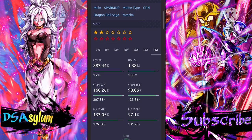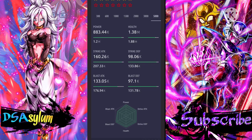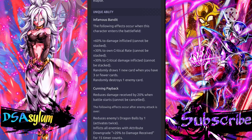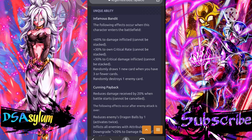Yamcha did not get the same treatment — he's green. At two stars, level 5000: 1.88 million health, 207,000 strike attack, 176,000 blast attack — that is like a year-one type of difference. This Yamcha already seems pretty bad. 133,000 strike defense, 131,000 blast defense — good defenses at least. Main ability: draw the ultimate arts next, restore own ki by 40, 30% damage inflicted (cannot be canceled), restore vanishing gauge by 100%. Pretty decent main ability. Entry effects: plus 60% to damage inflicted (cannot be stacked), plus 30% critical rate (cannot be stacked), plus 30% critical damage (cannot be stacked), randomly draws a new card when you have three or fewer cards, randomly destroys one enemy card.